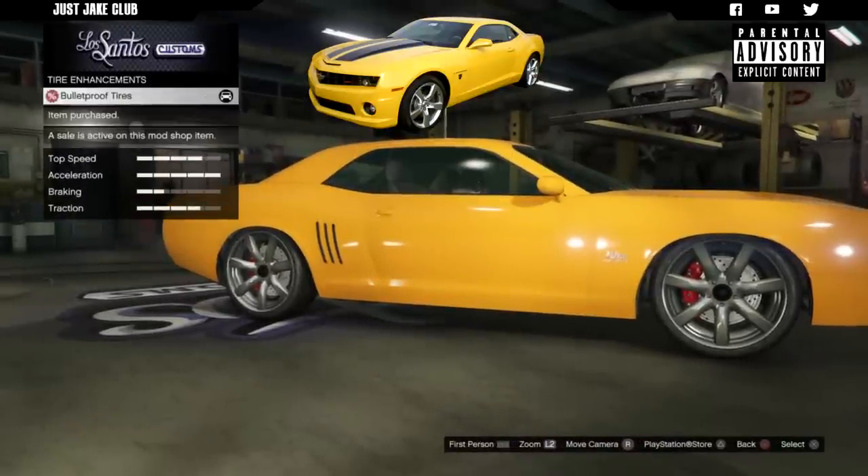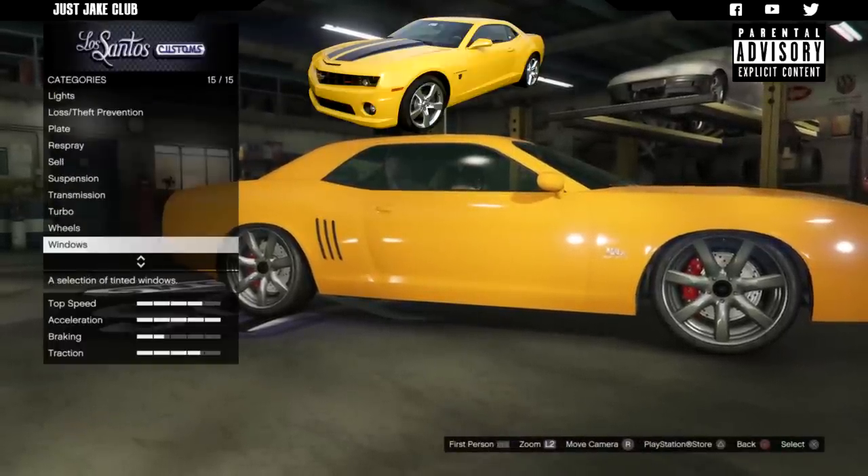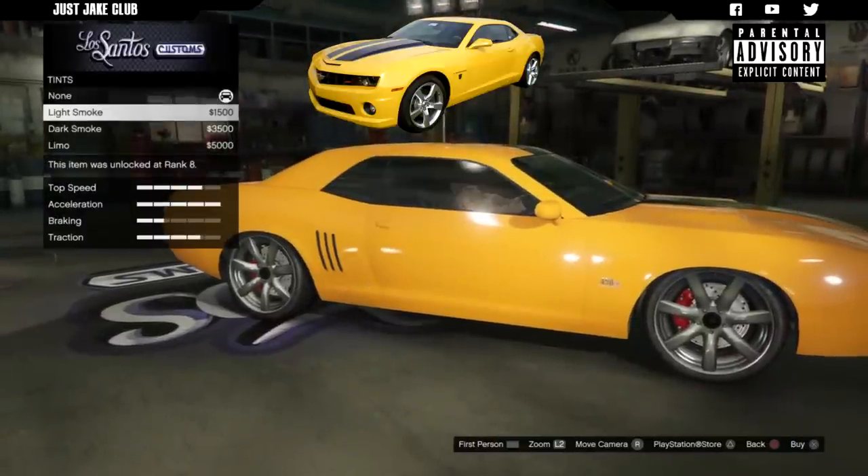Once we're here we're going to go into the tyres and purchase the bulletproof tyres. And to finish off the build as always we're going to go into the windows and purchase the light smoke window tint.